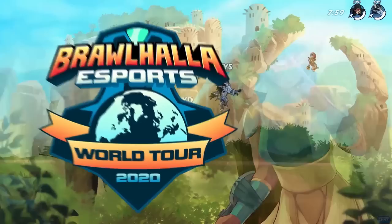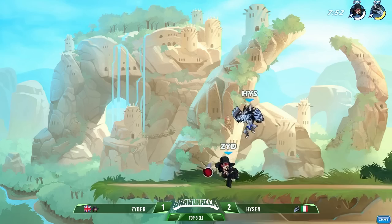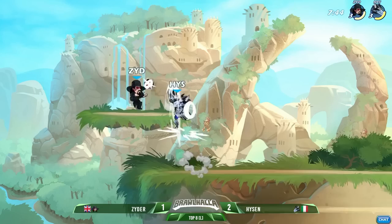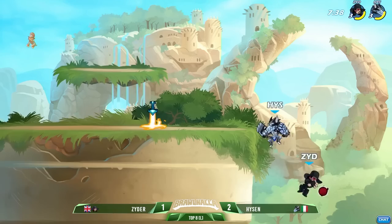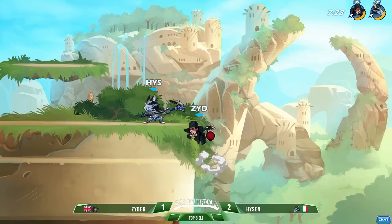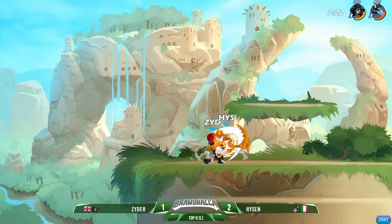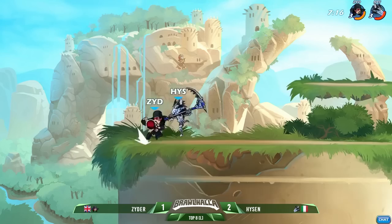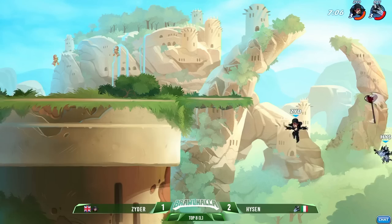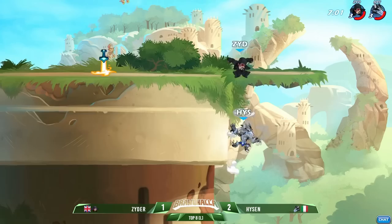Going now into game number four — JK Zyder versus Hyzen, starting off with that orb. Not able to find quite the connections he was hitting so many side light side airs previously, and suddenly Hyzen is putting a halt to all of that. Oh snap — the side air, weapon toss connects, Zyder barely touches the wall. Both players finding some good damage in this game but Zyder's just a little bit in the lead, both players now in orange. Side light not able to convert into anything, Zyder's weapon toss goes around Hyzen — he doesn't even have to burn a dodge to get away.